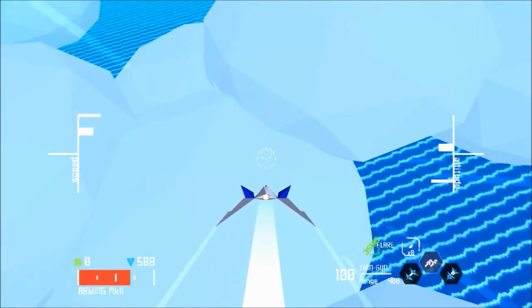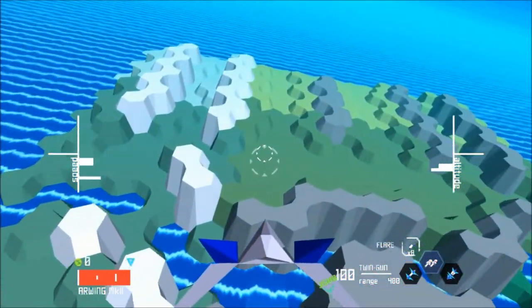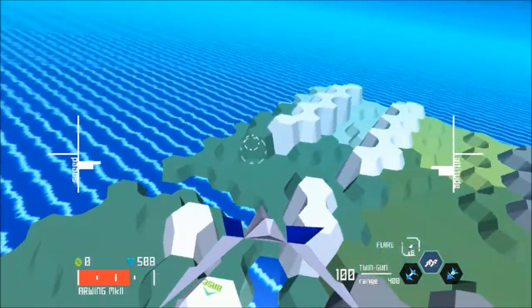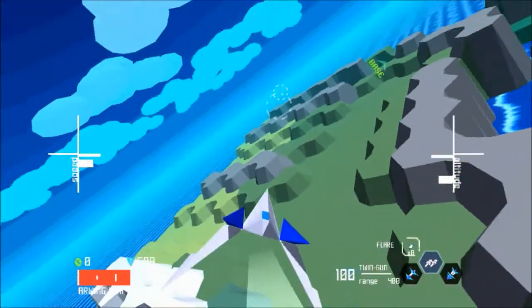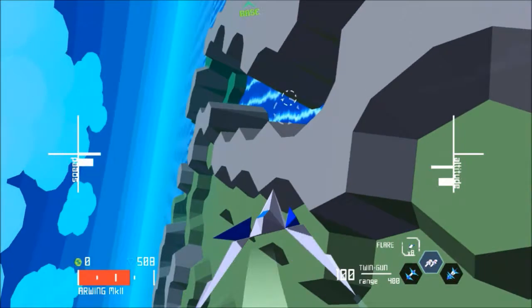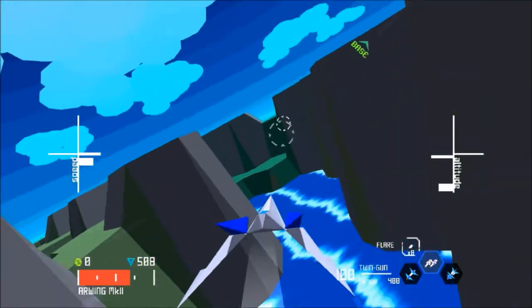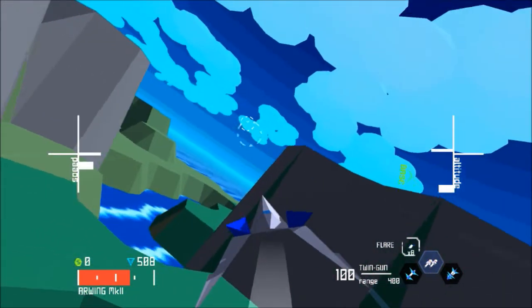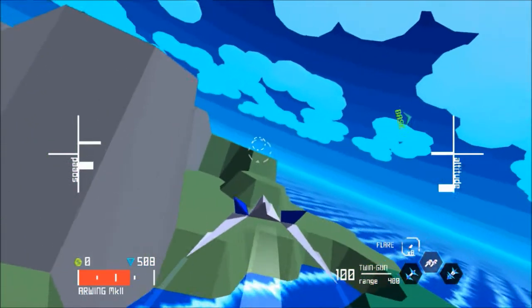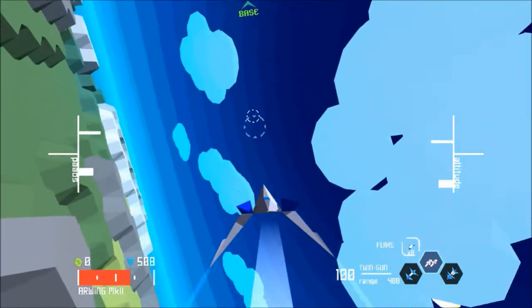Let's take a bit of a closer look at the map here. It's set up a bit like a maze actually. We've got some icy mountains over here. We've got a bit of a ravine with some water in it down here. I think this is actually meant to represent that floating city on Corneria in Assault — maybe. I'm not entirely sure, but anyway.